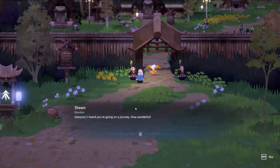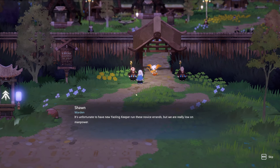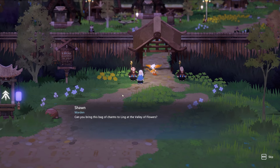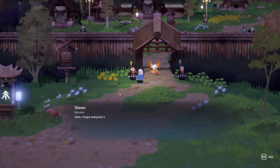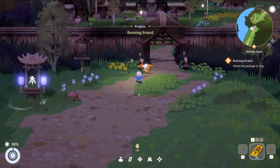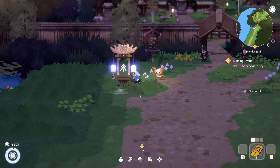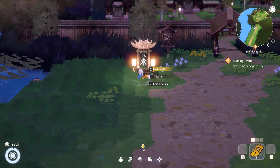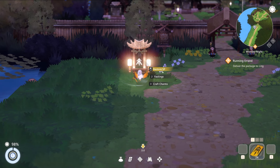'Ganyons! I heard you're going on a journey — how wonderful. It's unfortunate to have a new Yowling Keeper run these novice errands, but we're really low on manpower. Can you bring this bag of charms to Ling at the Valley of Flowers? I hope everyone is safe and sound.' We need to activate spirit shrines in order to teleport to them.